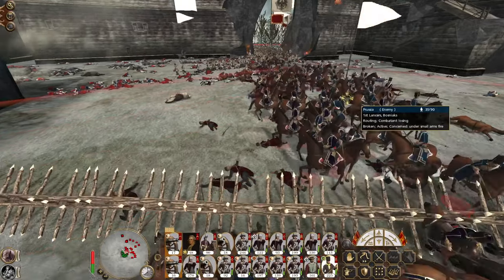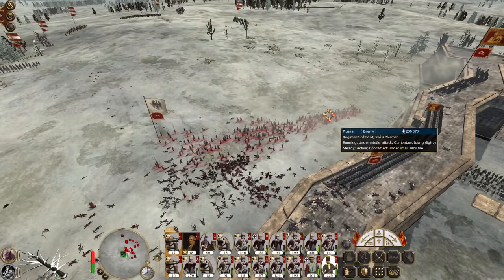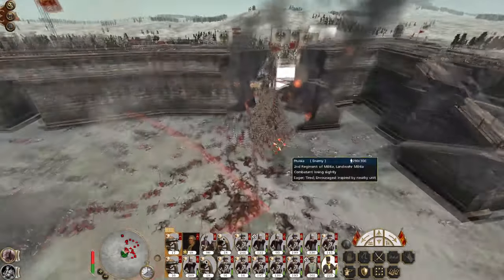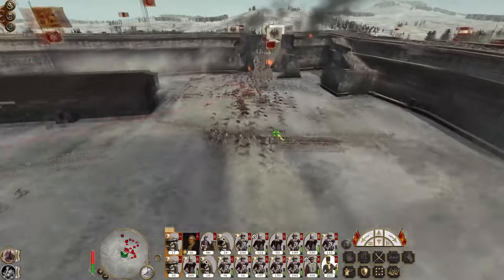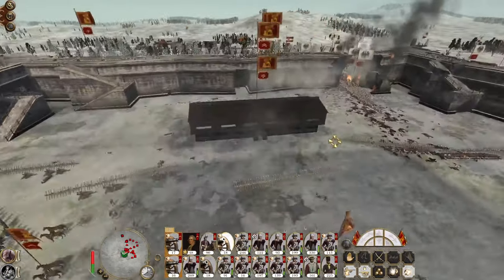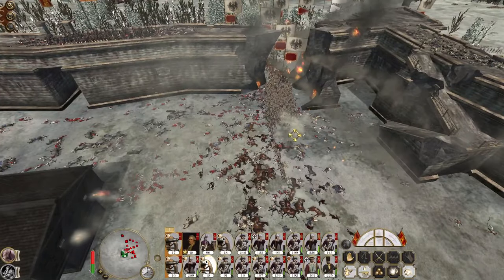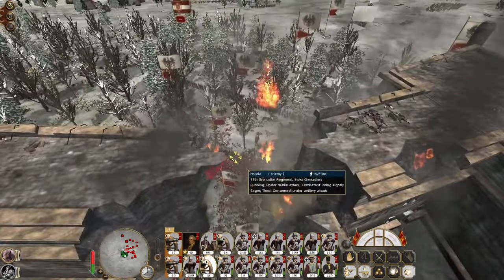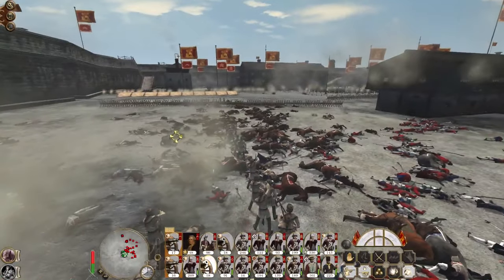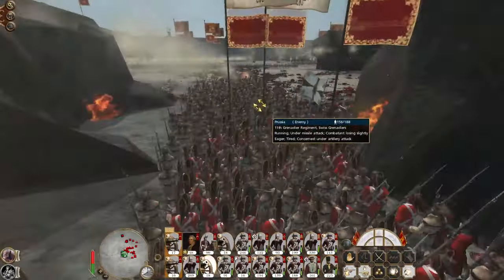Cavalry are attempting to charge. You can't push in — these guys can't scale the walls. They have to come in through the breach. Let's fire our round shot. They've quit their quiet tactics.